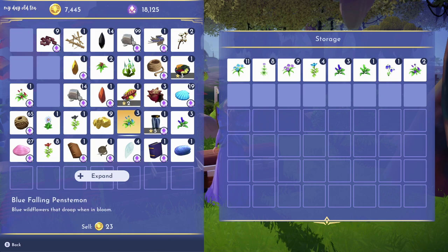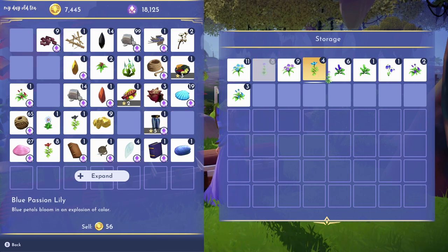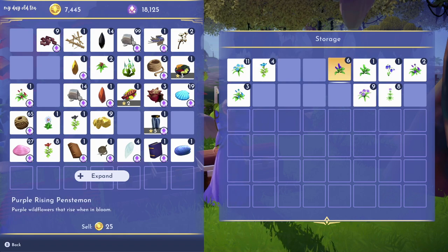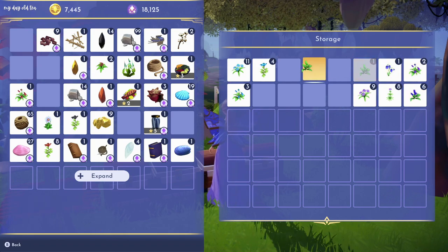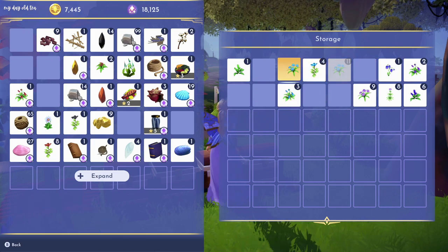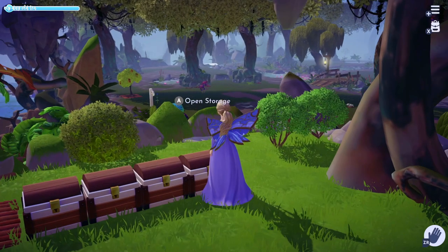Here you can see me arranging the flowers by color within the chest, dragging and dropping them so all the purples are clustered together, all the blues are clustered together, and the greens are grouped at the beginning of the chest as well.